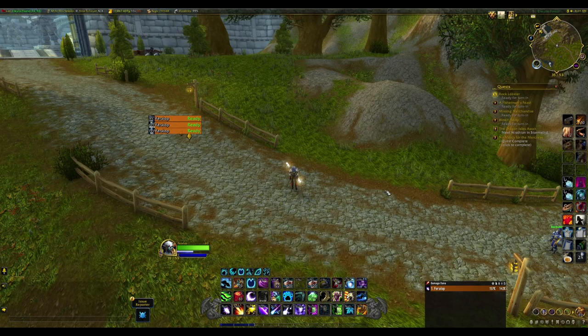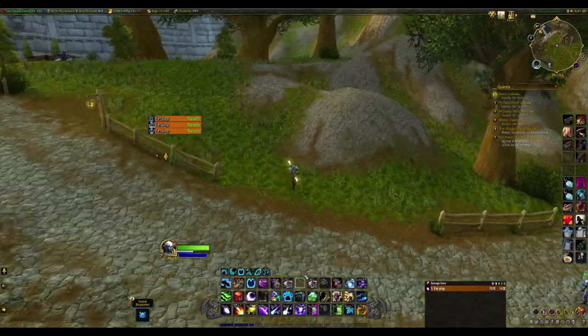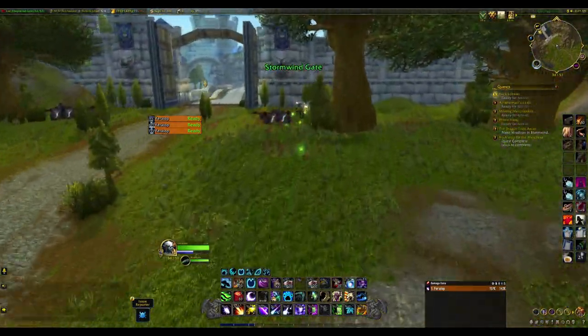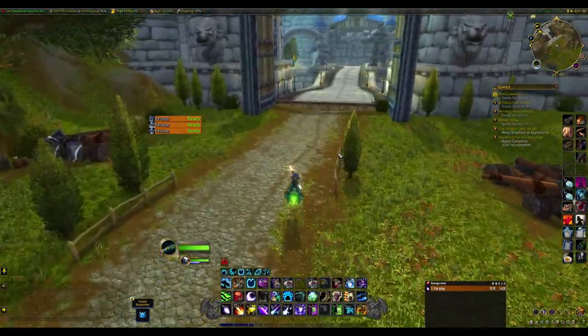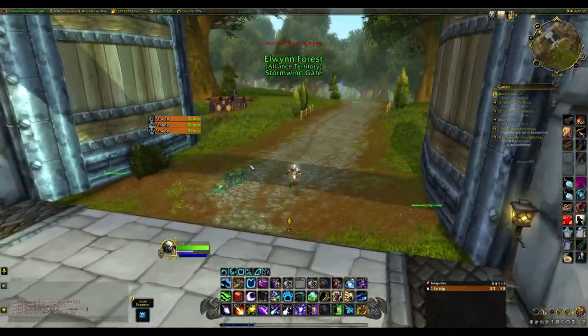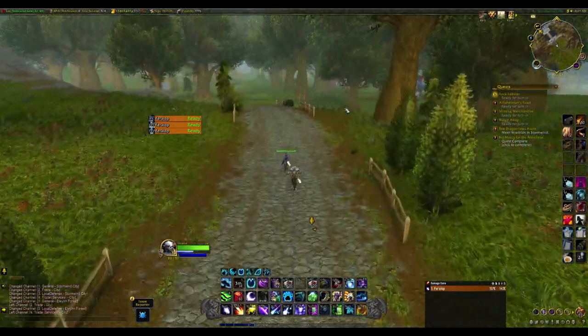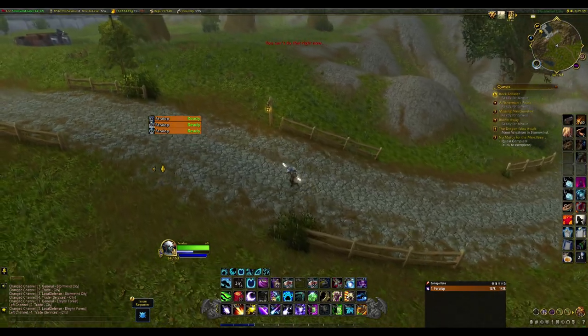For all these speed items, there's a cancel aura macro — I'll share it in the description. Bind it to a key like T: while using Redneck Control Gem or gun shoes, when you reach your destination just press the macro to instantly cancel the effect and stop. This lets you move very quickly and stop precisely when needed.